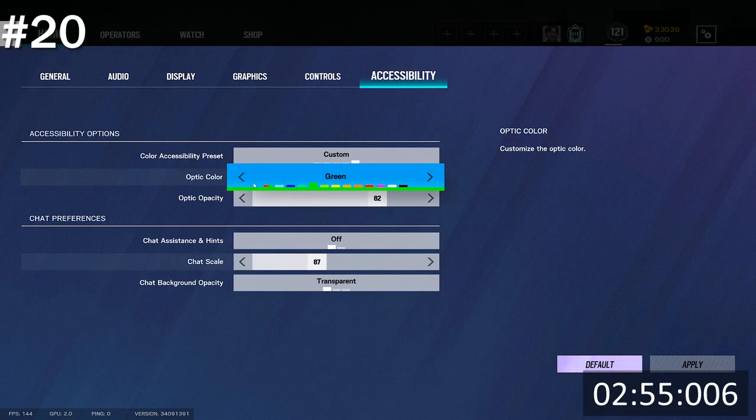You can change the color and opacity of your reticle in the accessibility tab of your settings.